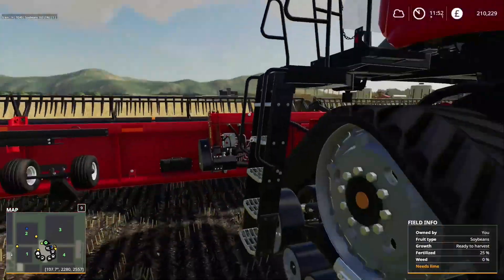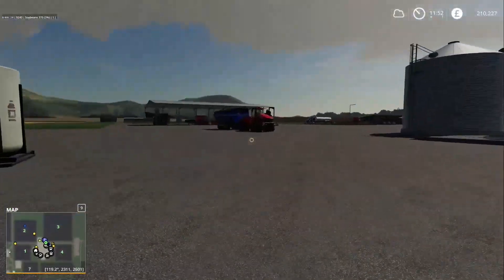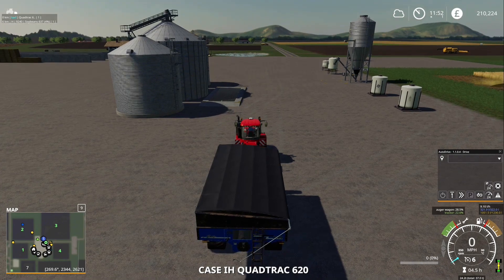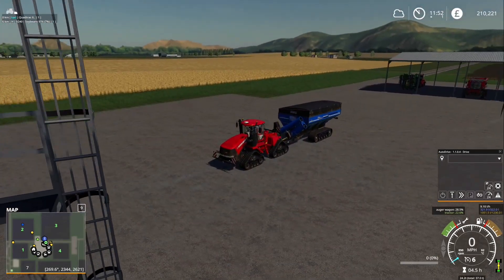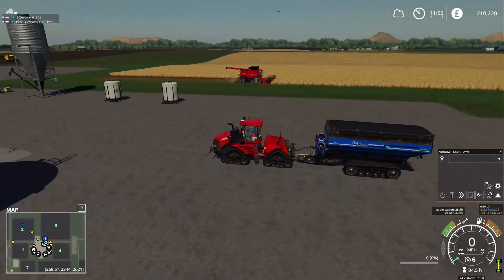While the combine gets to its 70% fill level, we'll jump in the tractor and start making its route. The route wants to go from the silo empty down to somewhere on that grass on that side of the field, and then back again.